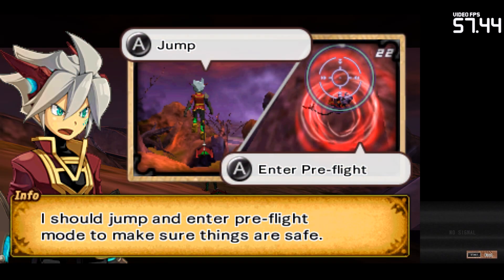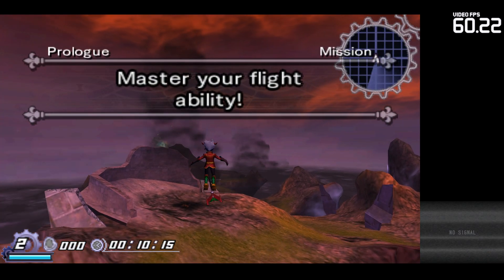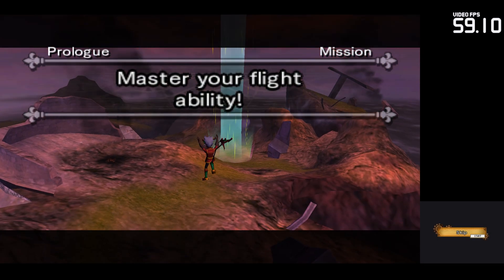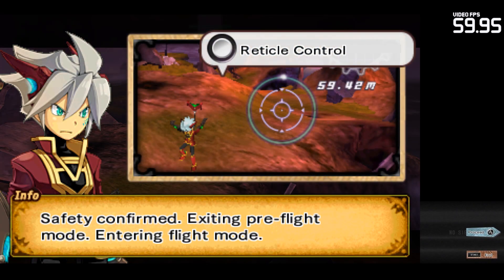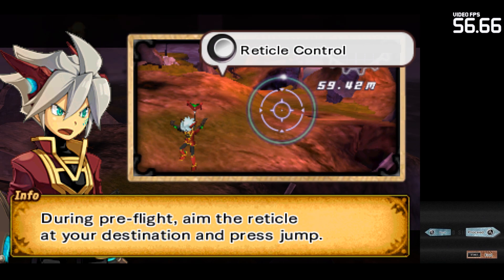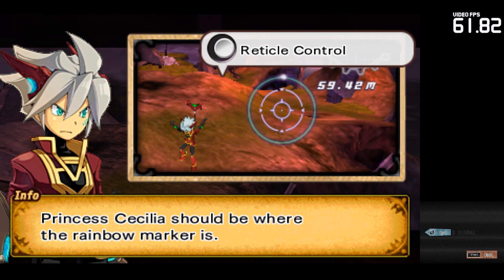I should jump and enter pre-flight mode to make sure things are safe. Safety confirmed. Exiting pre-flight mode. Entering flight mode. During pre-flight, aim the reticle at your destination and press jump. Princess Cecilia should be where the rainbow marker is.